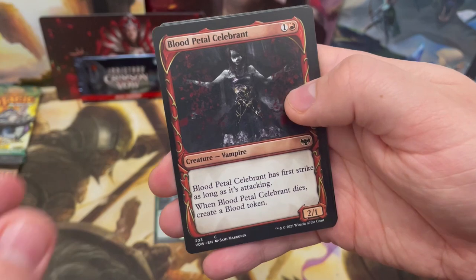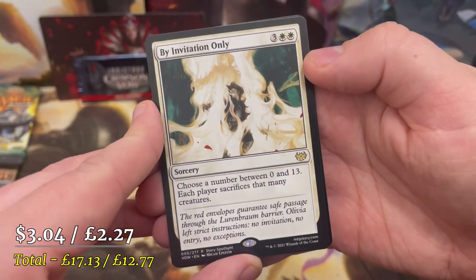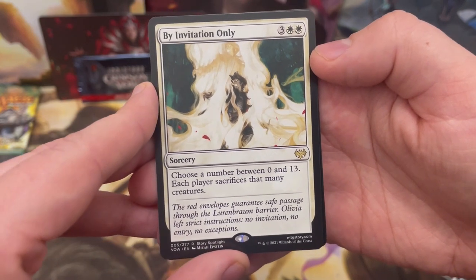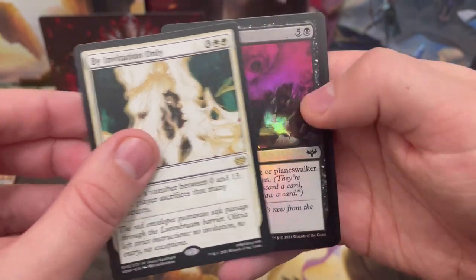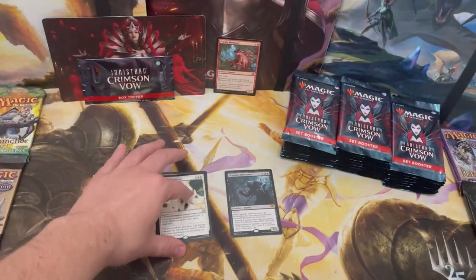We've got an alternate art and another rare: By Invitation Only. Really cool — you choose between 0 and 13, and each player sacrifices that many creatures. Not sure why they were so specific on 13, but there we go.